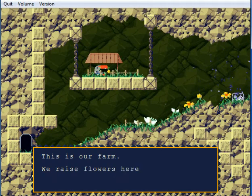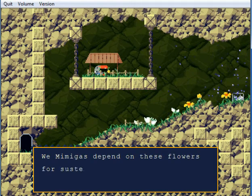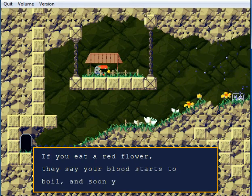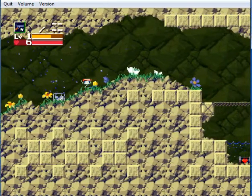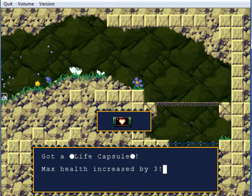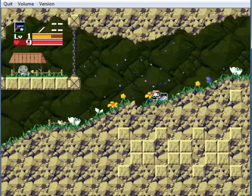This is our farm — we raise flowers here. My job is to watch over the farm. We Mimigas depend on these flowers for sustenance. Red flowers, though, are bad news. If you eat the red flowers, they say your blood starts to boil and soon you fall over dead. Good thing we don't have any of those growing here. We get another life capsule down here. And as a true fact about me — I actually can't swim that well in real life.